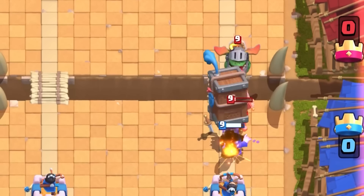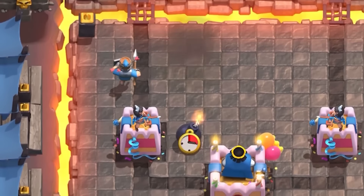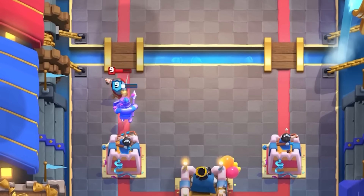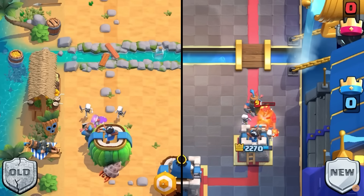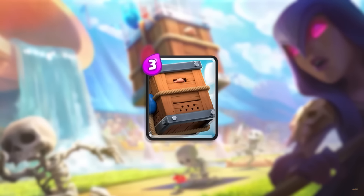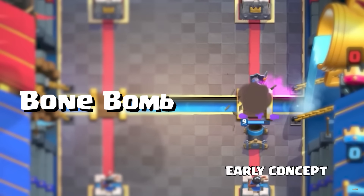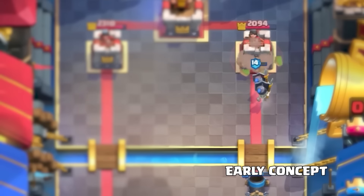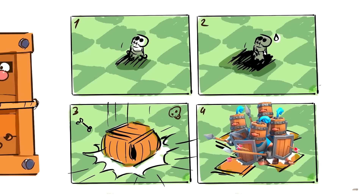Royal Delivery used to have a knockback mechanic, which was absolutely massive — it could disrupt Inferno Dragon and easily push and counter ground troops. The removal of this mechanic hit a lot of players hard. Stopping a Hog Rider with Royal Delivery and Skeleton is no longer a viable option for zero damage. However, even after this nerf, it's still a great spell for defense. Fun fact: Royal Delivery was designed after a concept called Bone Bomb, which involved a bomb that would explode after a short time, spawning two guards from the blast site. Over time, the developers changed it to Royal Delivery.